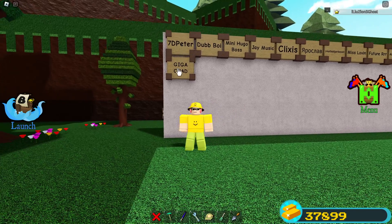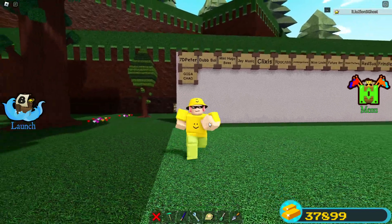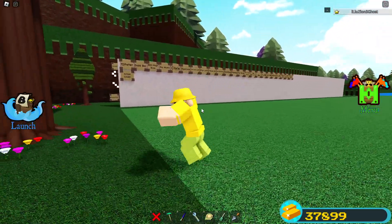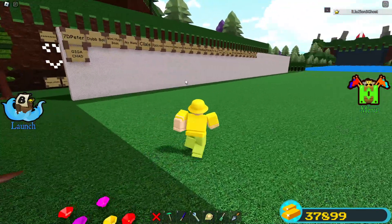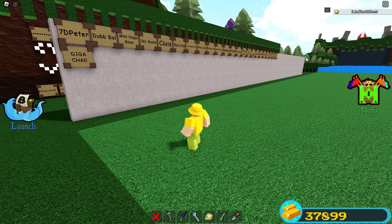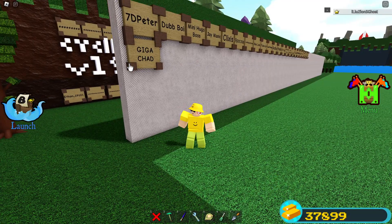We actually do have somebody new up on the fan wall. Their name is Giga Chad — congratulations! We're actually getting your name up on the table. If you guys want your name up on the wall, all you need to do is hit that like button, subscribe, and leave a comment down below. I put this name right here because I didn't want to walk all the way down there.